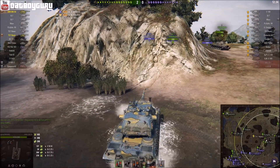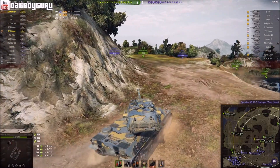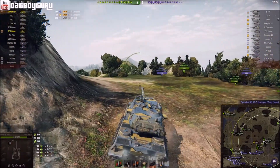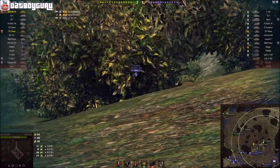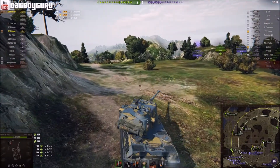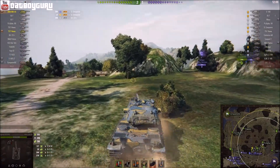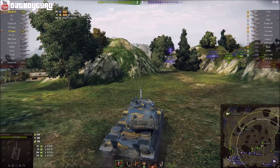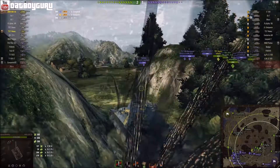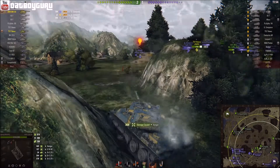Now I'm in my AMX M4 54. I just got this tank to tier 10. Unfortunately it comes with the small gun. You need another 65,000 XP to get the big gun, which is why I'm playing it now — otherwise I wouldn't bother. I want to get the big gun so I'm grinding out the XP for it. The only thing good about this small gun is it has a slightly better reload time but it only does 400 or 440 damage or so.